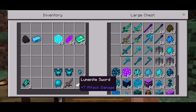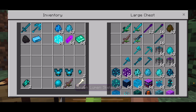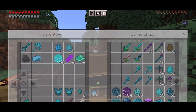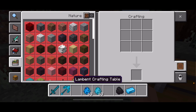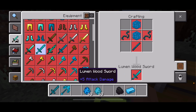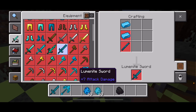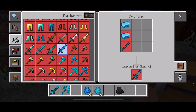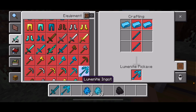For the rumenite sword, you'll need two rumenite ingots and one rumenite stick. And this is the rumenite pickaxe — to craft it, you'll need three rumenite ingots and two rumen sticks.